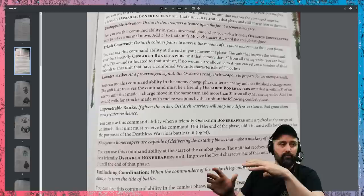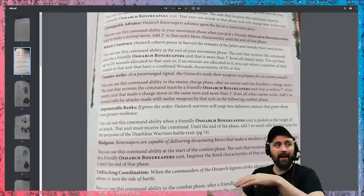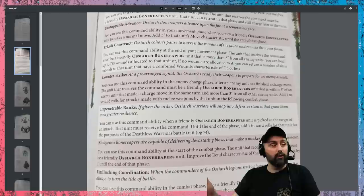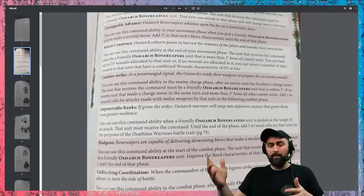Then you've got Impenetrable Ranks: you get to add plus one to ward rolls when a unit is picked to be the target of an attack. This is the same trigger as All-Out Defense. So now you've got a choice between All-Out Defense — which is plus one save to your armor save — and plus one to your ward save. Your units will probably have a four-up armor save, so All-Out Defense is very good if they've got no rend; but if they do have really high rend, you're going to want the ward save.